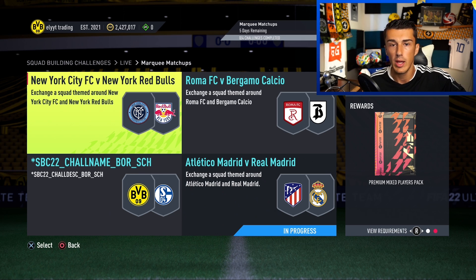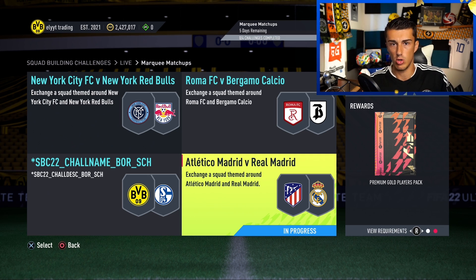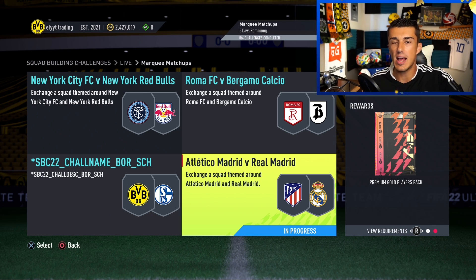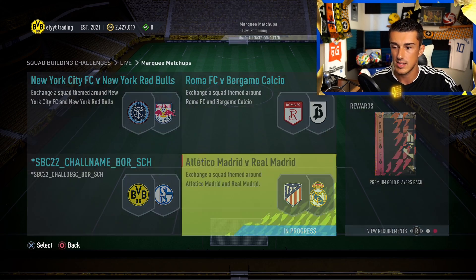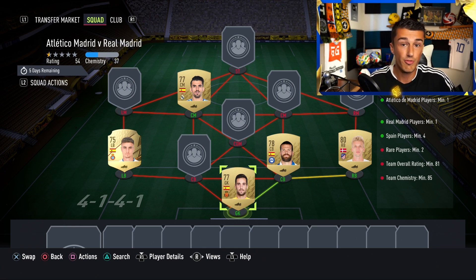Each pack has a different name. A 'Mixed Players Pack' means you get bronze, silver, and gold cards — not just gold. Gold is what you want; that's where you can get Messi and Ronaldo. 'Premium' means you'll get some rare gold players, which is better than a standard gold pack. 'Rare Gold Players Pack' means all the players are rare — even better. There are many adjectives like prime, premium, extravagant, but you can look them up on sites like Futbin or Futwiz.